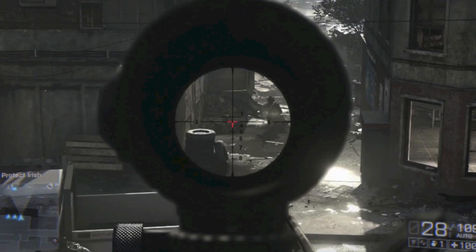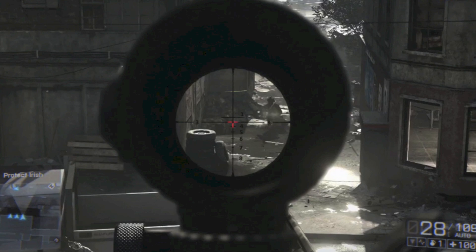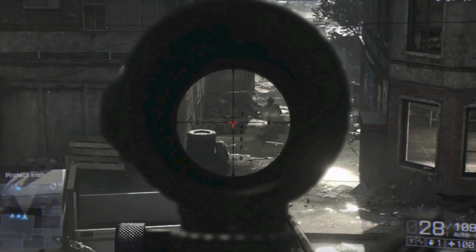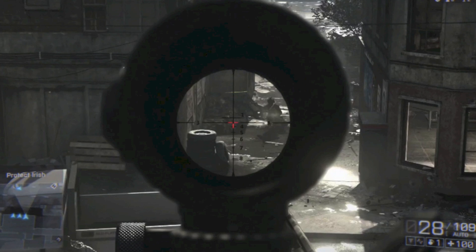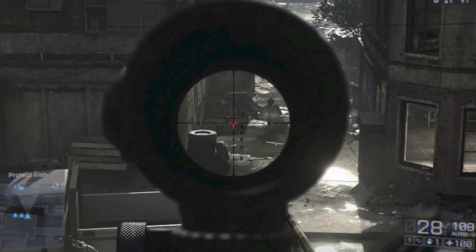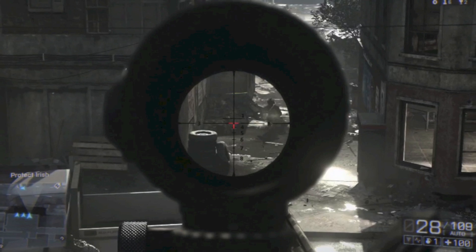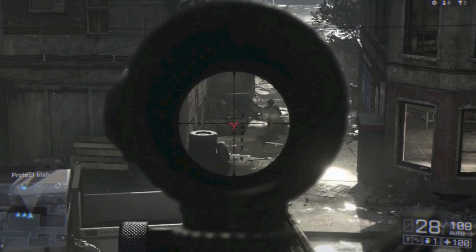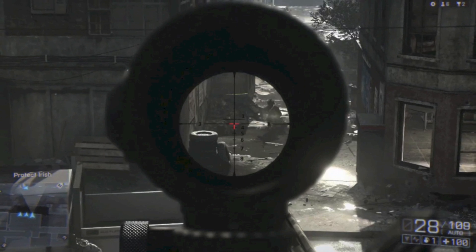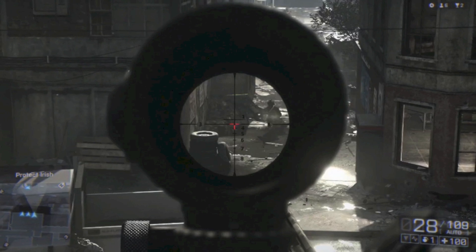I see that M145 scope that your main character is using. It actually has a red reticle now in the center, which might actually make it very usable. I know it doesn't have that in Battlefield 3, and that was my biggest drawback towards it. It obviously takes up a lot of screen real estate, but if you're on a dark map you're not going to be able to aim with it without a reticle — that's why I've never really used it, especially against the PKA which I found to be a much better scope. But if it has a reticle, it might actually be usable now.